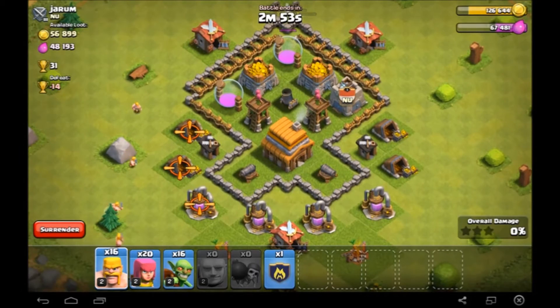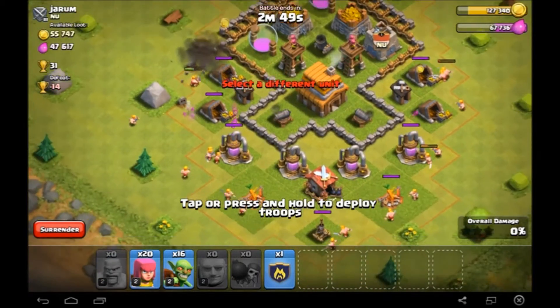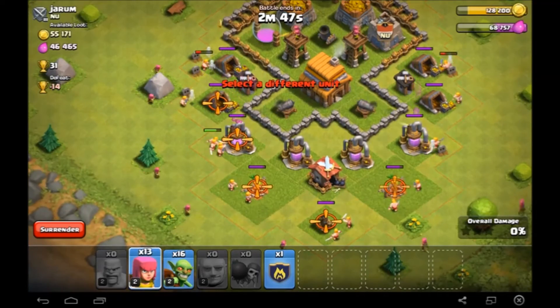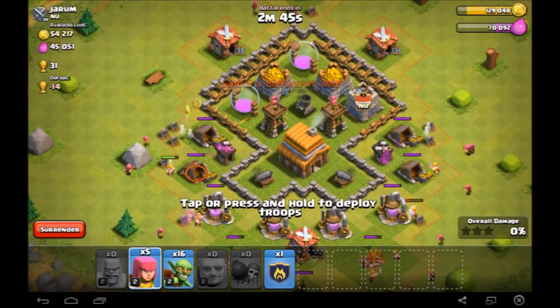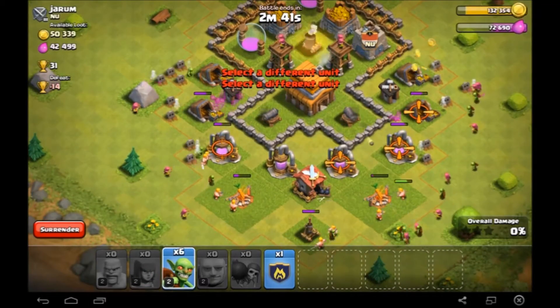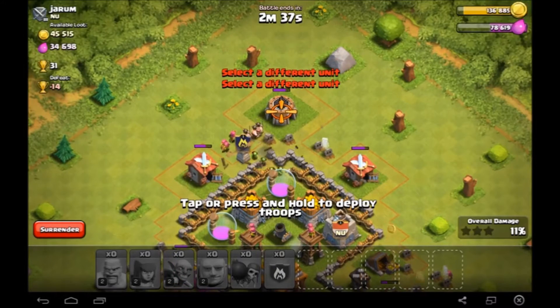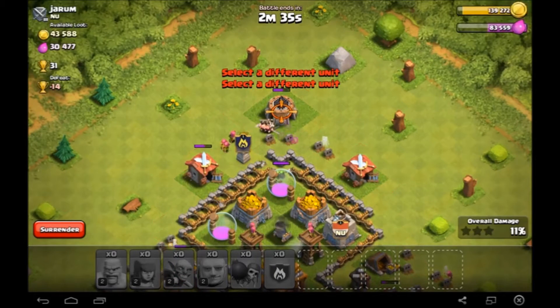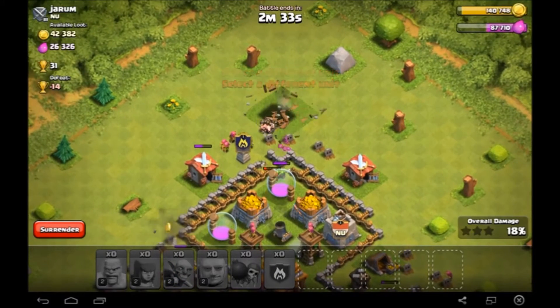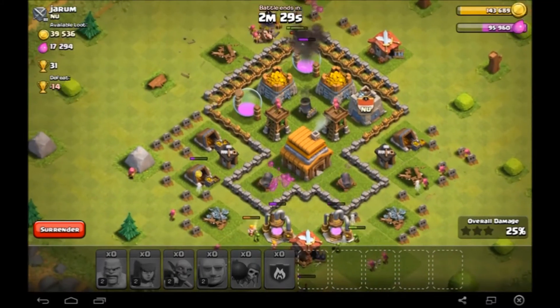I just destroyed both of my giants! Alright, okay, let's try and salvage this — let's just try and go for these collectors down the bottom here. Archers. We might not get as much loot as we wanted but that's fine, we'll still try our best. Put four at the top there, and our clan castle — we've got some barbarians, some high level barbarians. That's cool because those high level barbarians are extremely powerful, so if we can get those in there we might be alright.